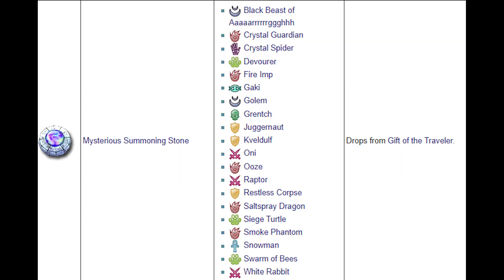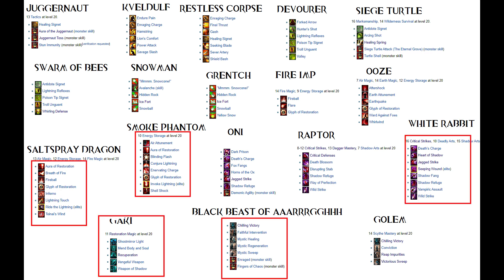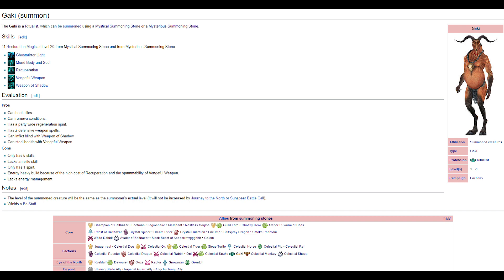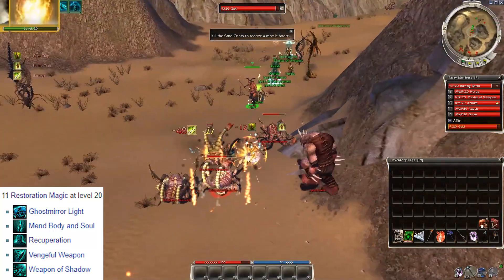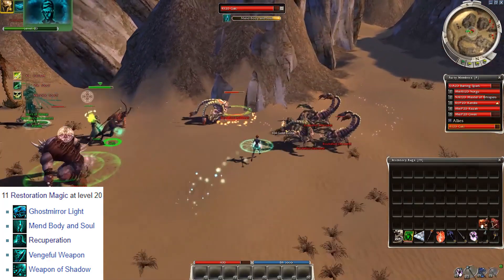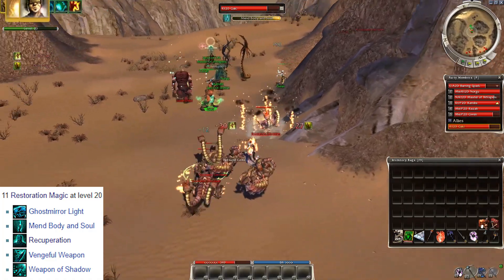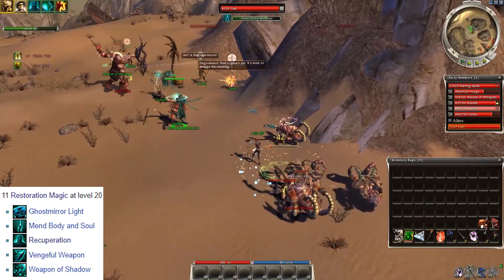The Mysterious Summoning Stone is another possible reward from Nicolas's gifts — it's completely random which ally you get from the list. Maybe the best of all are the Gaki, the Crystal Spider, the Salt Spray Dragon, the Smoke Phantom, and the Black Beast of Argh. The Mystical Summoning Stone summons the Gaki specifically and is a certain drop from the Urgoz chest. The Gaki has a decent healing build — Recuperation provides HP regen for the whole party, and Mending Touch and Soul Bind can remove conditions and heal allies, as can Mirror of Ice and Vengeful Weapon. Weapon of Shadow can blind foes, but sadly the Gaki has no energy management skills or elites and its build is energy heavy — a BiP Necromancer might be necessary for longer fights.